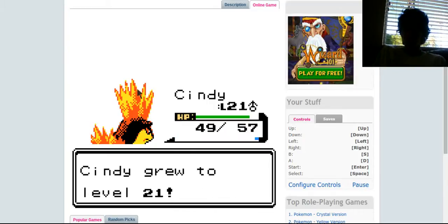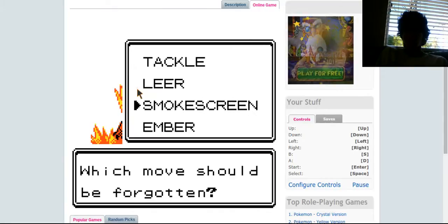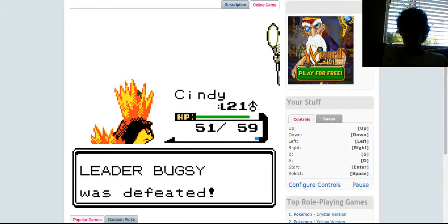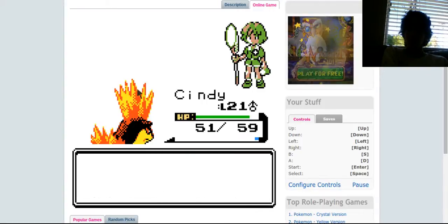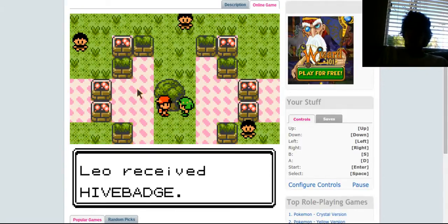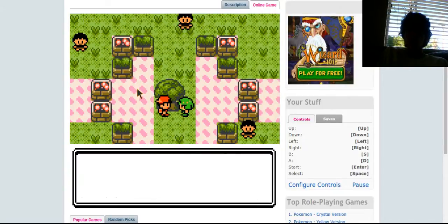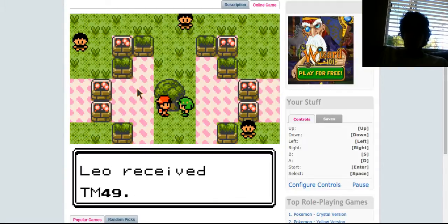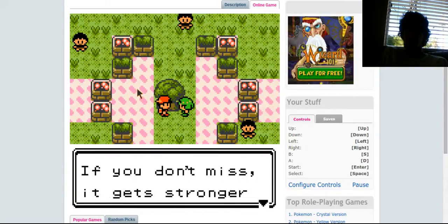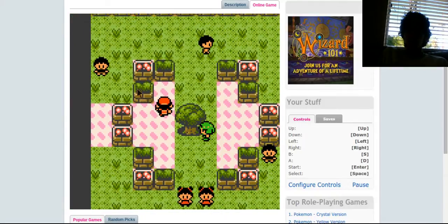Level 21! Cyndaquil learned Quick Attack - finally, took him long enough. Let's see which move to take out - Leer, it's not really gonna be useful anyway. Smokescreen could still be useful because it lowers accuracy. You're an expert on Pokemon! My research isn't complete yet. Okay, you win - take this badge. That was pretty quick, quicker than I thought. Received the Hive Badge! Pokemon up to level 30 will obey. And TM49, which is Fury Cutter - if you don't miss it gets stronger every turn.